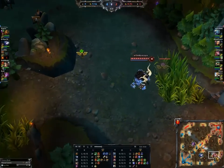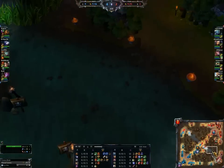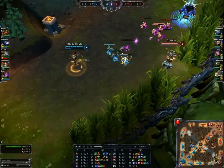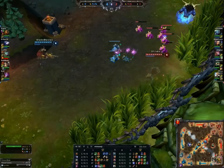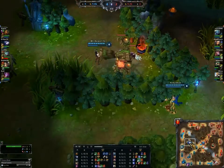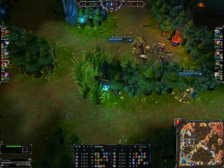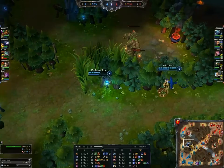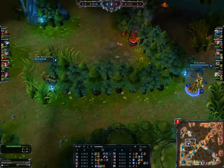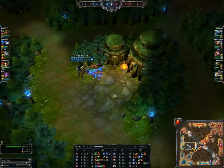Another ward gets taken down. If you know they pink warded over here — which they should know because they saw it happen — you should ward over here because that's out of range, and it still gives you all the vision you need. Maybe they thought it was timed out, or maybe this is a new pink ward. So the blue buff will go to Swain here, but he used his skills a little bit too early and he's going to have a hard time getting this buff now. Yeah, he still gets it, but Ash is taking a lot of damage for that.